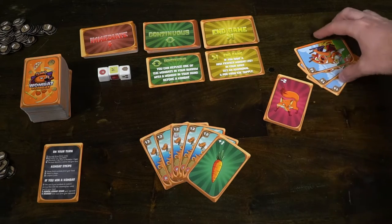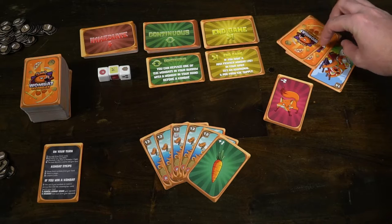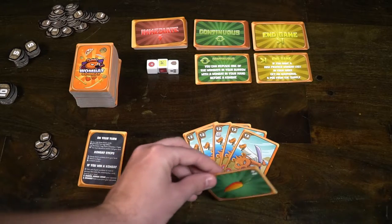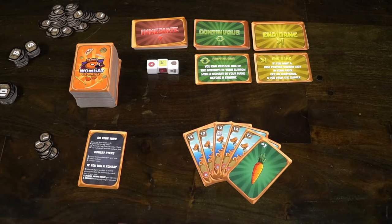If you place out tens, that's worth ten poop at the end of the game, which are victory points. If you place out twelves, that's worth twelve points. If you cannot or do not want to play wombats, you can instead play a food or a predator. Predators let you choose a set of wombats on an opponent's side and remove cards based on the predator's negative value. Food will increase the count of one of your sets by its plus value.